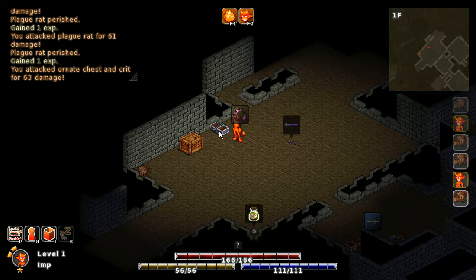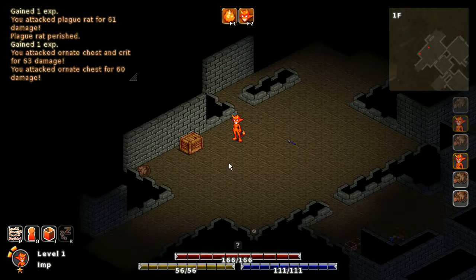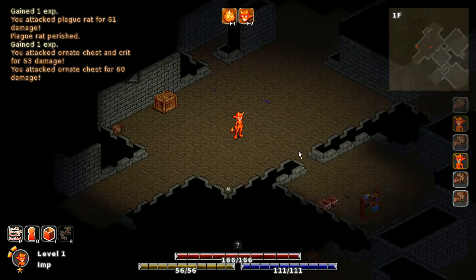Chests always have one guaranteed piece of gear in them. They can also drop other stuff, and also more gear — that's just a drop percentage chance. But they always drop something. You can also destroy chests after opening them; if you attack them again, they go away.